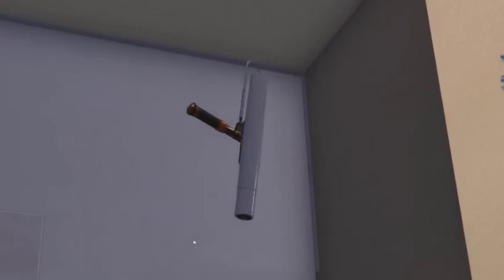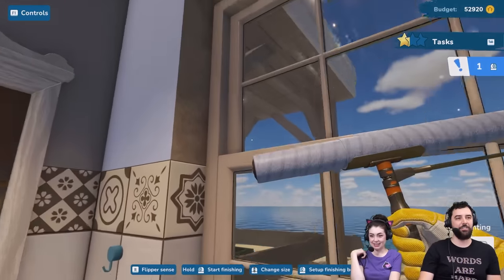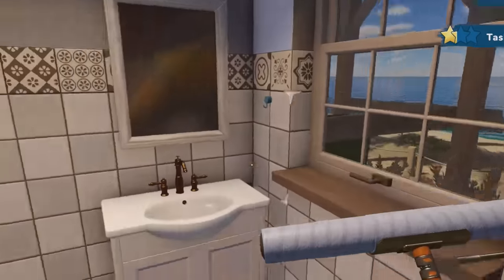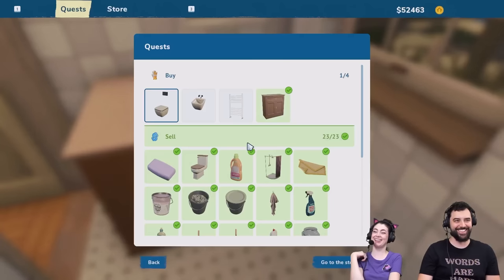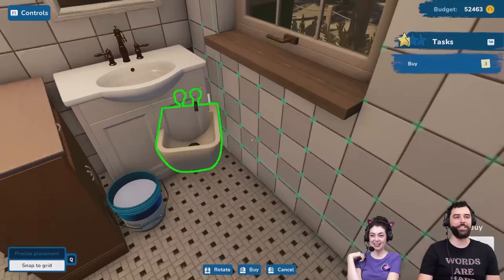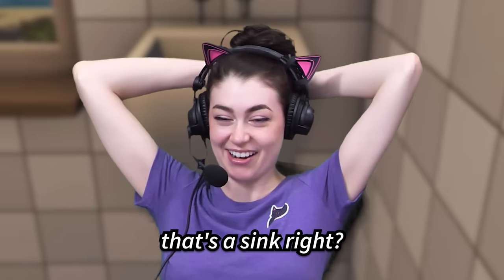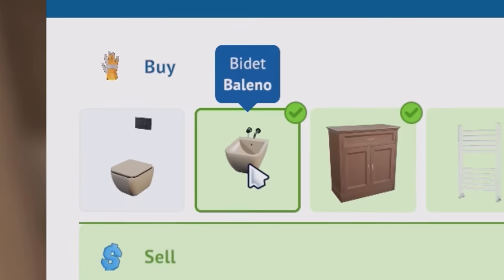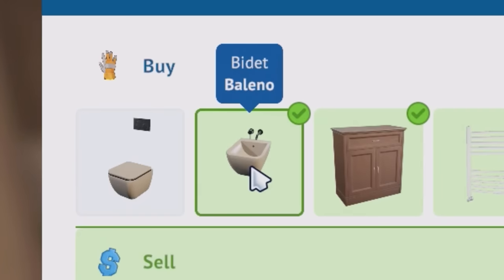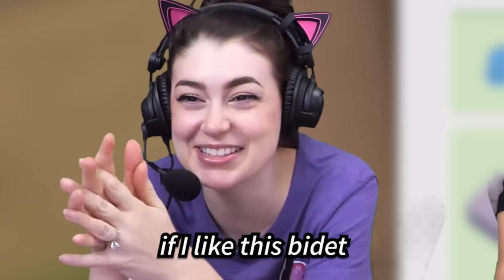Do we do the whole wall? We did it — we don't need to paint that inside, the quest doesn't say we have to. Cabinet, another cabinet — probably goes right there. A bidet from the future! Doesn't it need to be lower if it's a bidet? That's a sink, right? No, that's a bidet — it does say bidet. I don't know if I like this bidet.